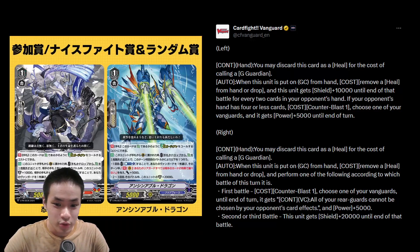Looks like V is staying alive. We have two new promo cards in V for Nubatama and Aqua Force. We're just gonna go through this quickly. Both of them can be discarded as a heal for the cost of calling a G-Guardian, so this skill is for premium unless they add G-Guardians in V.